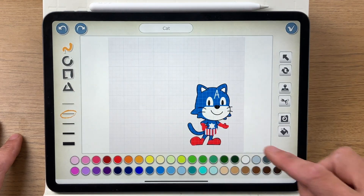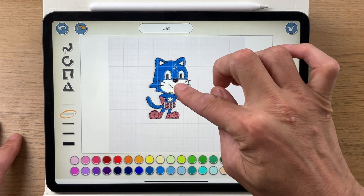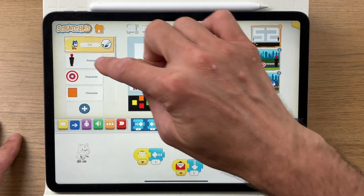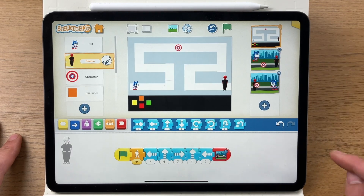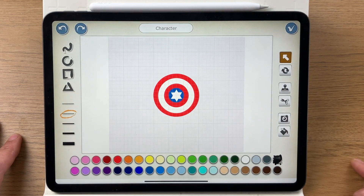This is Captain America — I've adapted the basic cat character. If you want me to shoot a video on how to do this, please let me know in the comments below. With regards to Red Skull, I've adapted one of the characters — I found the only one that was sort of bald, dressed them in black, and made them red. Really simple.